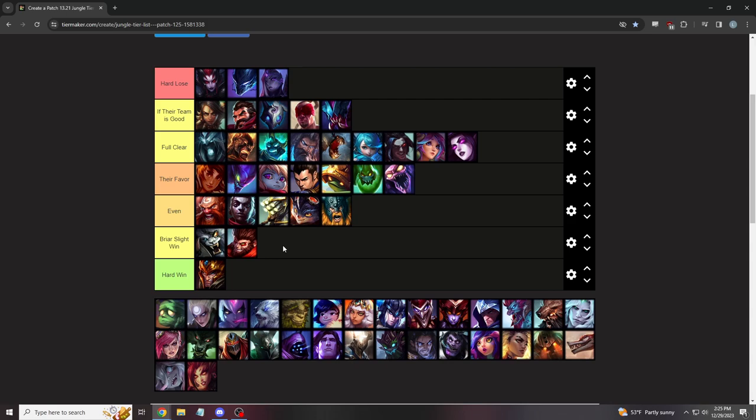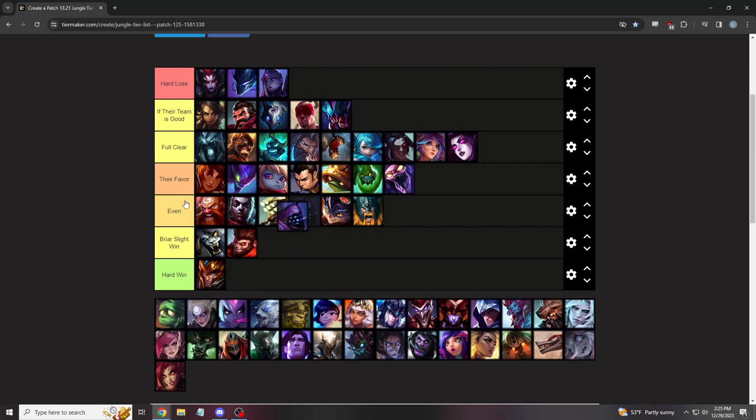Wukong is a Briar slight win. All he has is his three-knock-up spin and Cyclone — but if he Rs in, you knock him away, time it out, and out-damage him at the end. Cyclone can leave you hitting his clone without chasing the real one, but you do have R to bypass that. Most people think Jax destroys Briar — he doesn't really. If he jumps on you in the jungle, E towards the wall, W away from his E to avoid the stun, then destroy him. He tries to Q away, use your movement speed and Q to catch up.